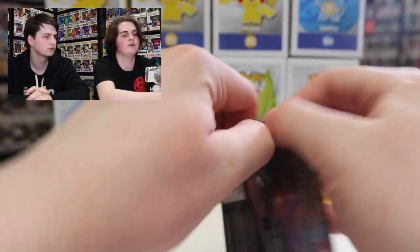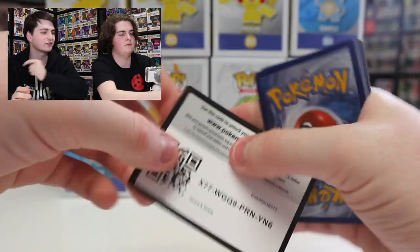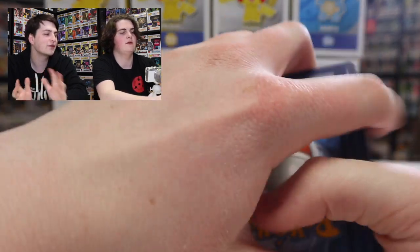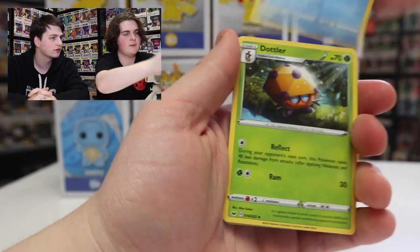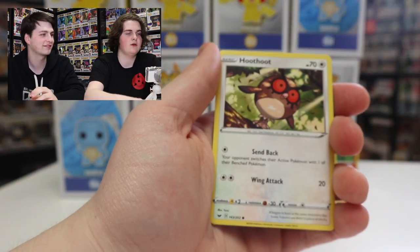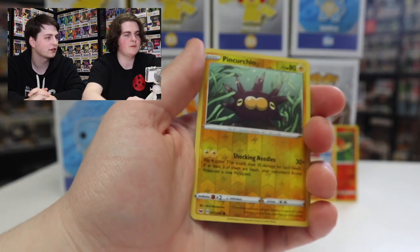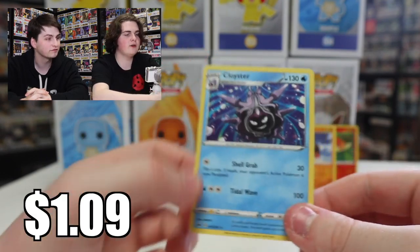Here's the second Sword and Shield pack — they only put two in the tin, so hopefully we get something cool. Cards pulled: Steel energy, Mantine, Dottler, Corviknight, Grookey — my starter again — Mudbray, Hoothoot, Perrserker, Vulpix, then a Reverse Holo Perrserker with the same art, and Cloyster as a regular rare.